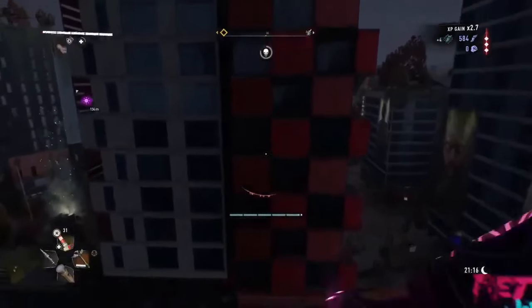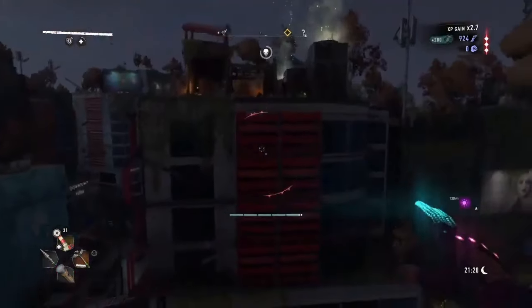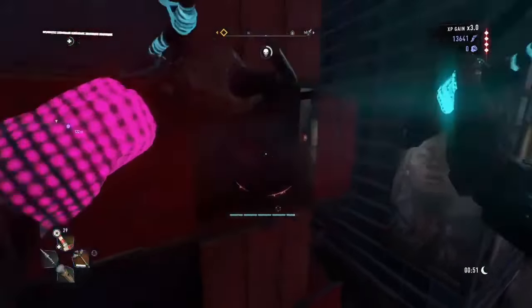Once you get your chase upgraded a little bit, start jumping back and forth between buildings while gliding. I kind of messed it up here but I'll show you how to do it better. This is pretty much what you do — keep going back and forth and you'll keep getting a lot of XP.